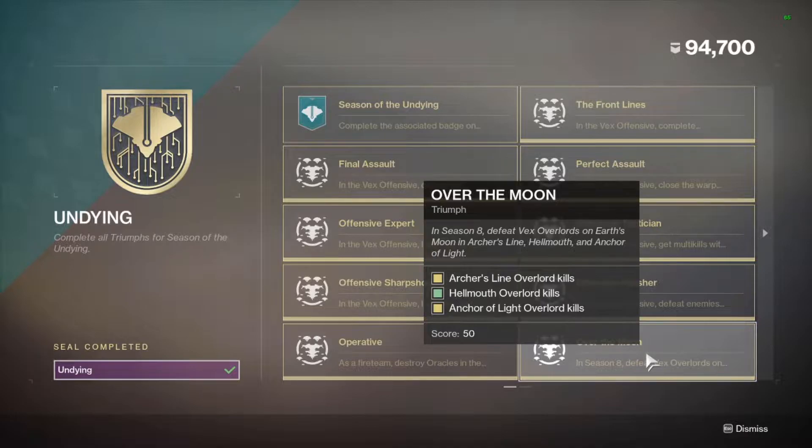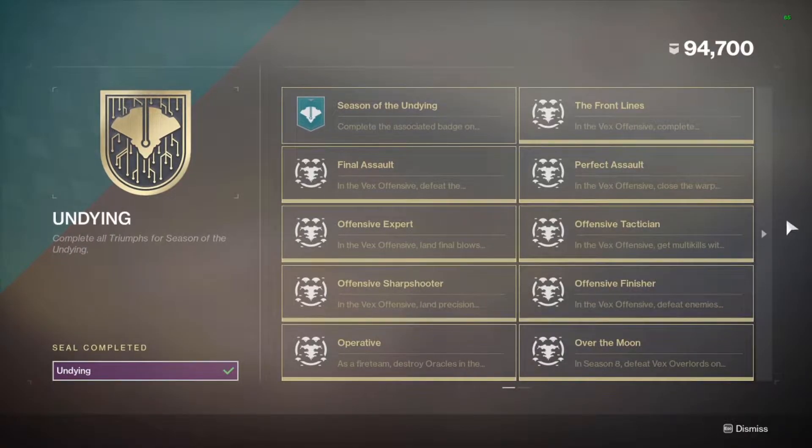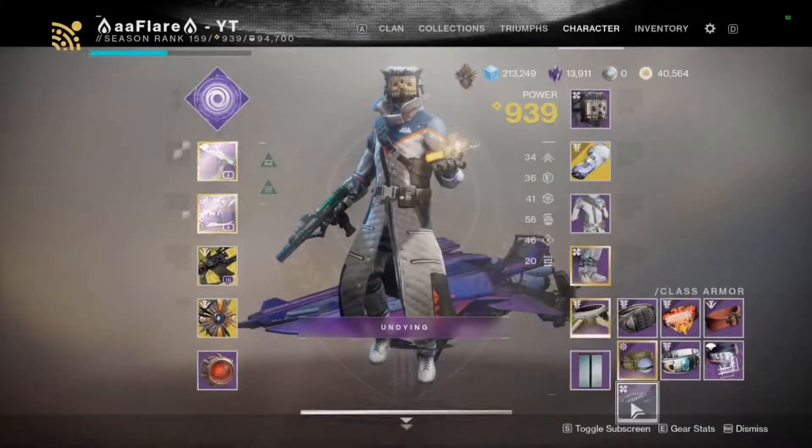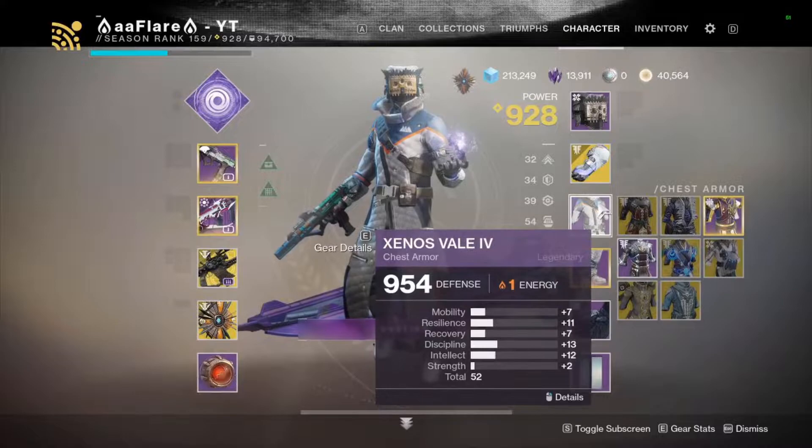For Over the Moon, you need to defeat Vex Overlords on Earth's Moon in Archer's Line, Hellmouth, and Anchor of Light. The most reliable way to summon them is by killing the Hydras that spawn while fighting the giant minotaurs during Vex invasions in the public spaces on the Moon. After killing all the Hydras and the three boss minotaurs, the Overlord should spawn — do that in every single area.